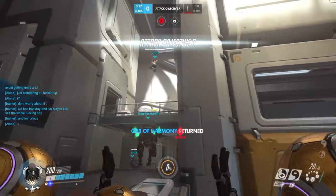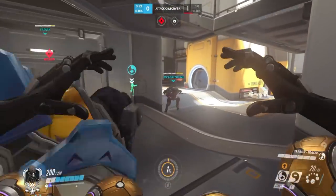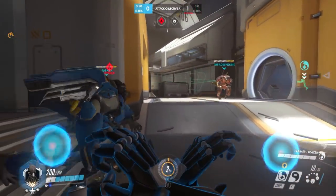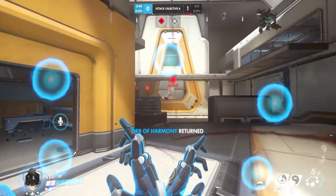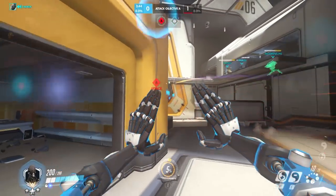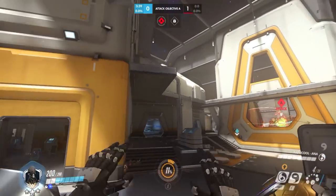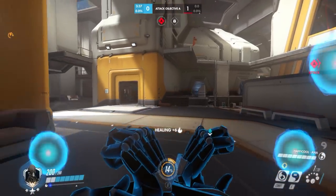As soon as you enter a game as Zenyatta and you press tab to see that the enemy has a Tracer, your engages will be very different to how you would normally engage a fight. Keep in mind that Tracer is by far the biggest troublemaker for Zenyatta. If you play the Zenyatta vs. Tracer duel poorly, you will not be able to have much of an impact in the entire game.